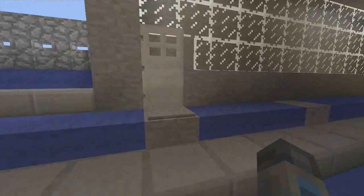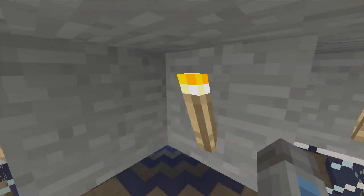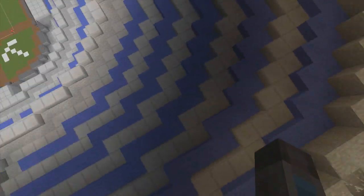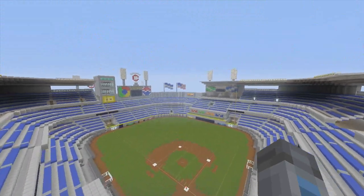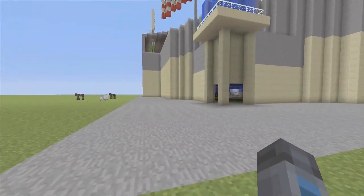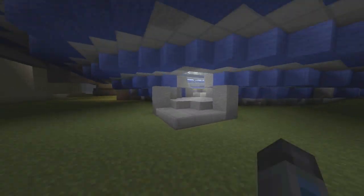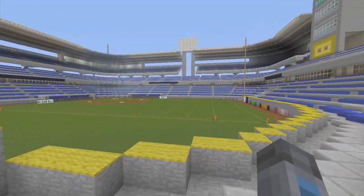Hopefully you guys like it. Unfortunately you cannot see the press box because of the way the bleachers are — that's the only thing I kind of wish I could fix. I'll come up with a new way for my next baseball stadium to keep the same pattern. Outside it's basically a bare entrance — just sandstone all the way around — but walking in and you're just like whoa.